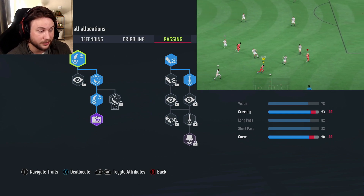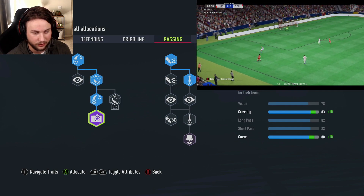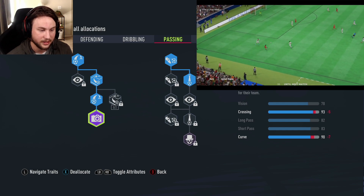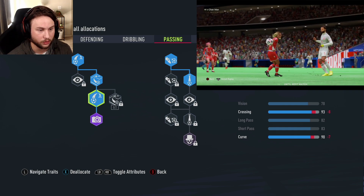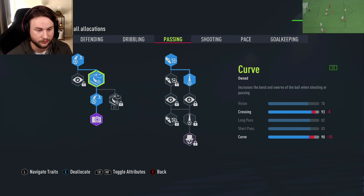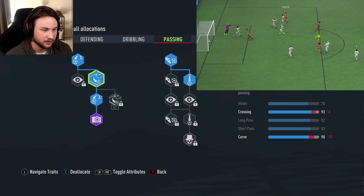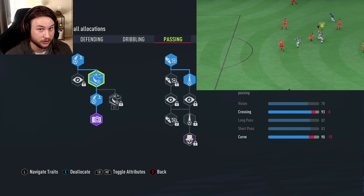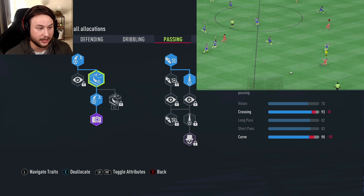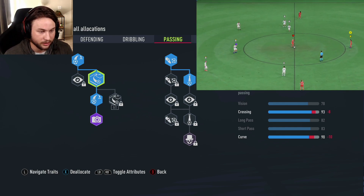The passing page is a bit different than you might expect. On the left side we go all the way down to the artist archetype for 18 total skill points, getting plus 10 crossing and plus 10 curve — bringing it up to 93 crossing and 90 curve. The extra curve really helps with passes; it increases the bend and swerve of the ball when shooting or passing, helping thread passes through defenders and curl right to your player.